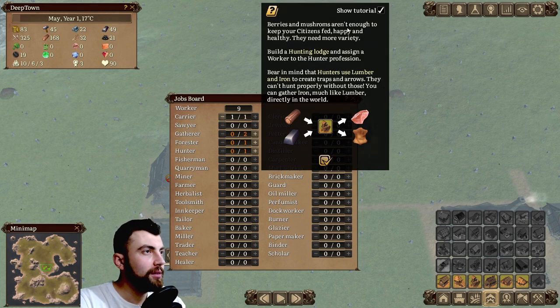Berries and mushrooms aren't enough to keep your citizens fed, happy, and healthy — they need more variety. Build a hunting lodge and assign a worker to the hunter profession. We already built that. Bear in mind that hunters use lumber and iron to create traps and arrows — they can't hunt properly without those.